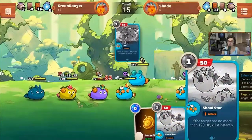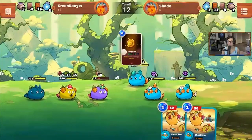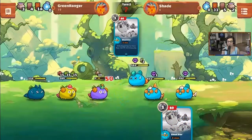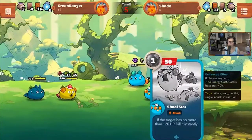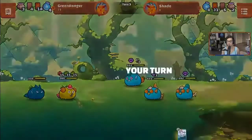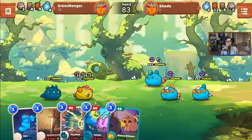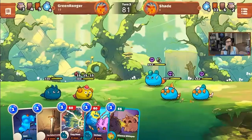Now we're gonna see the beauty of Shoal Star — it's a bit like Culling Blade from Dota 2. If the enemy is below 120 HP, it auto kills. Very powerful — you've probably seen it on Twitter. Chuck Fresco was already tweeting about it being broken and he hasn't even played the game yet.